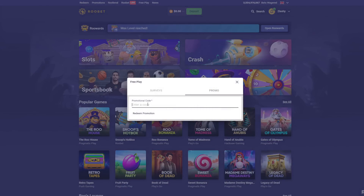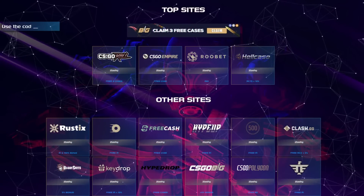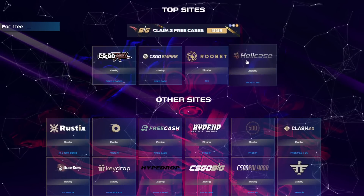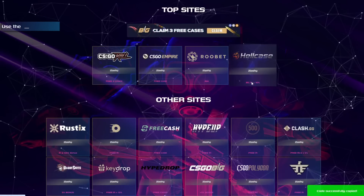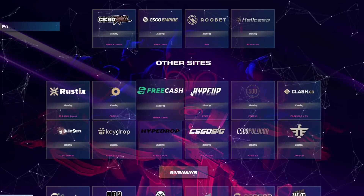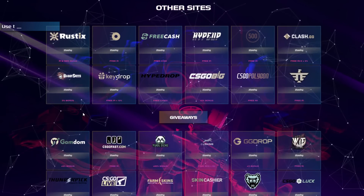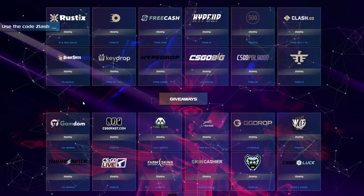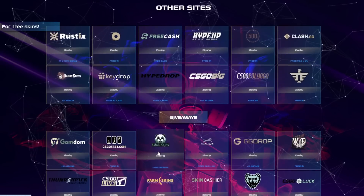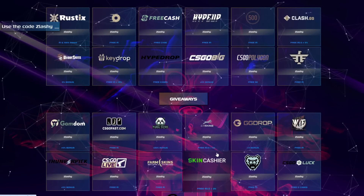The next thing I want to show you is my own site, freecsgoskin. Here you can see all the websites and what they offer by copying the code 'Slashy' and clicking on HealthCase to see what it gives you. You can see many different sites where you can use the code 'Slashy' to get free CSGO skins, free cryptocurrency, and all that. Make sure to check it out at freecsgoskin — there are really many sites listed there.